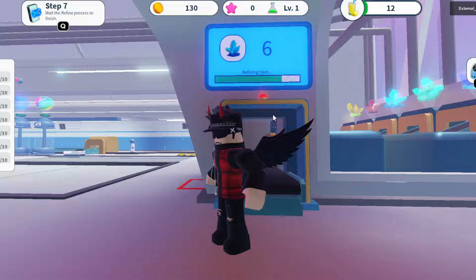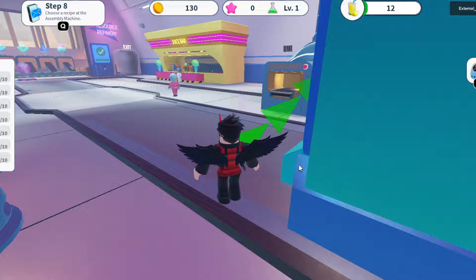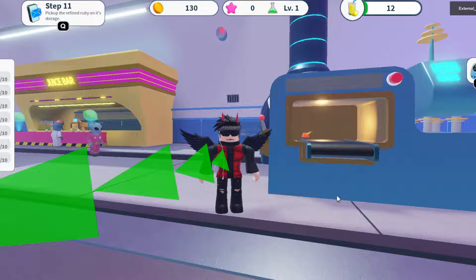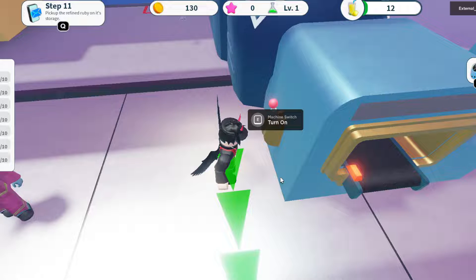There are some alien dudes right over here. Go all the way here and click E to open the recipes. Select that, then click collect. Then go here and click E to place it, and turn this machine on. Keep doing E storage, collect, then go here and place it.